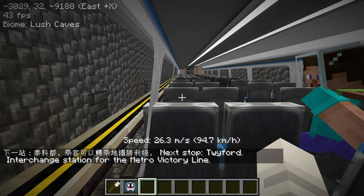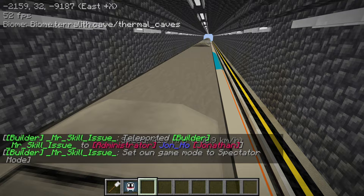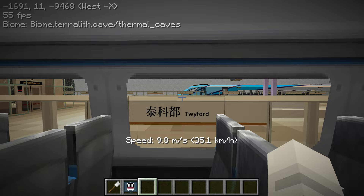The next station is Twyford. This part of the tunnel has emergency platforms on the sides, but they're like a block away from the train itself. Andy said part of this trip the train will go outside onto the surface, so I'm waiting for that to happen.